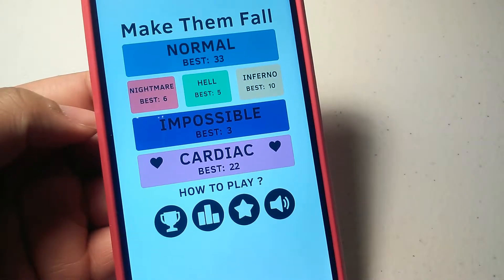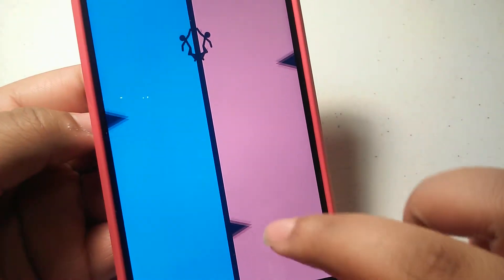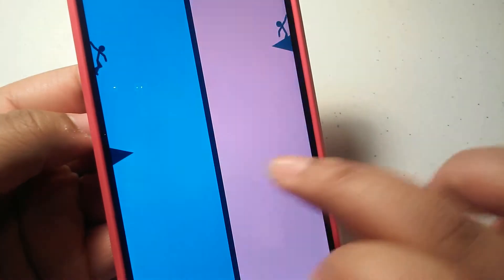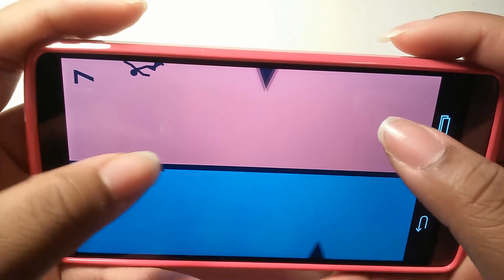Number two on the list is Make Them Fall. It's kind of hard to explain, so you just have to watch me play it. Basically there are two stick men sliding on the walls — or possibly more depending on your level — sliding down either side of a blue or red wall, and the object is to avoid the spikes or triangles coming out of the wall.